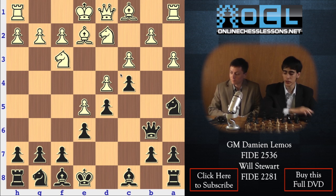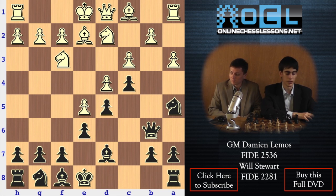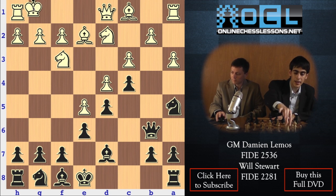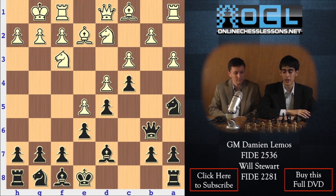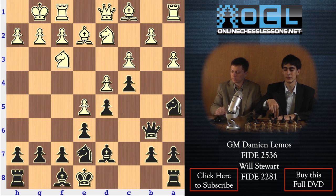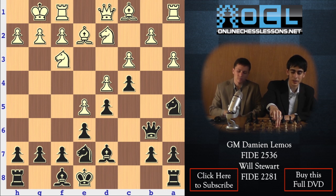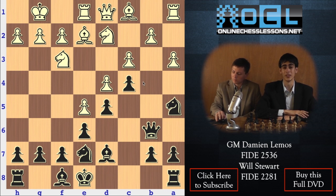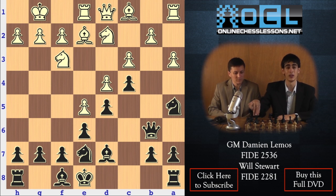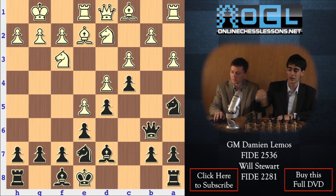After bishop e2, we simply play bishop d7 — it's important to bring the bishop to d7 quickly, just to make sure White's not going to be able to open anything up on the queenside. After bishop e2, bishop d7, White castles. Here, we don't have to castle that quickly — we'll play knight e7 first. The moves are not that important; we have to know the plans. After rook e1, our idea is to play queen c7.